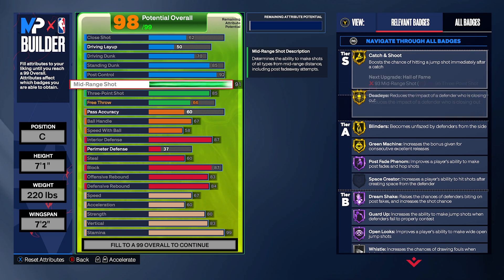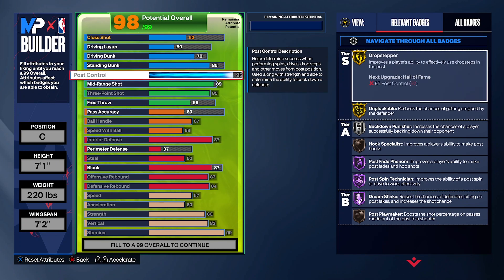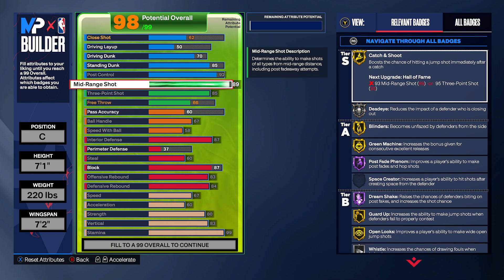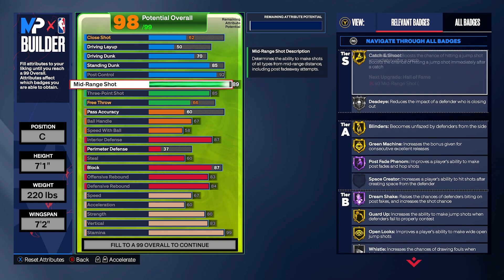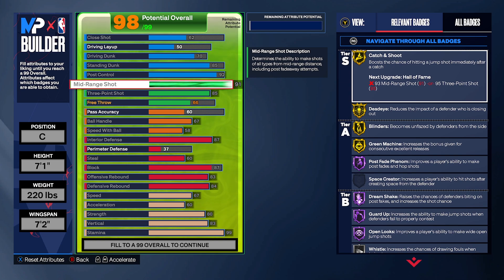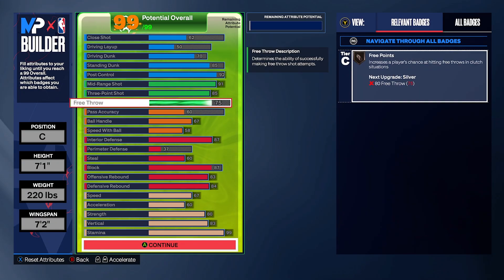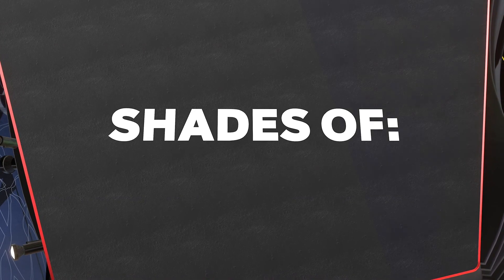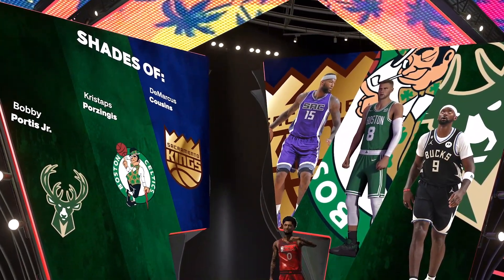When you max out mid-range you'll also get guard up on Hall of Fame and dead eye on gold — crazy for shooting. This depends on your play style; put any modifications in the comments. Putting extra points into mid-range gives you two badge upgrades with dead eye on gold and guard up on Hall of Fame. That's the concept of this build. Press continue to test it out — most people don't test the build and waste their VC, so test it first.